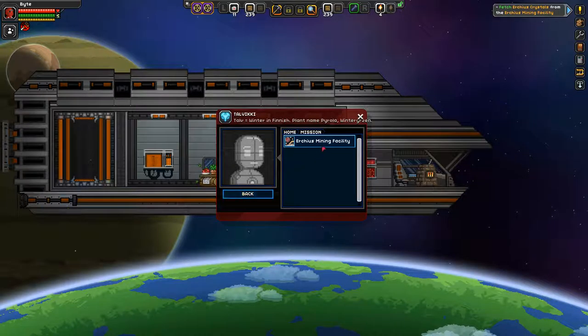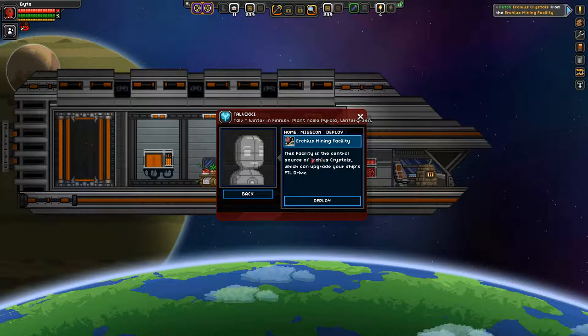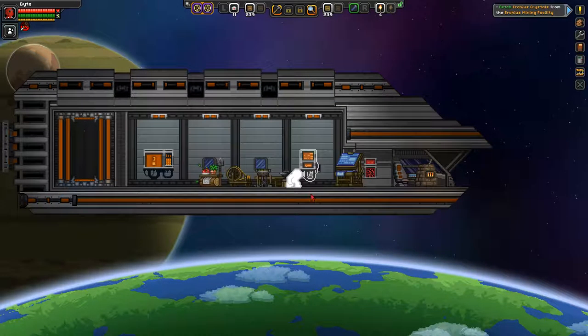Alright, let's do this mission. Erchius Mining Facility — this facility is the central source of Erchius crystals, which can upgrade your ship's FTL drive. Deploy.